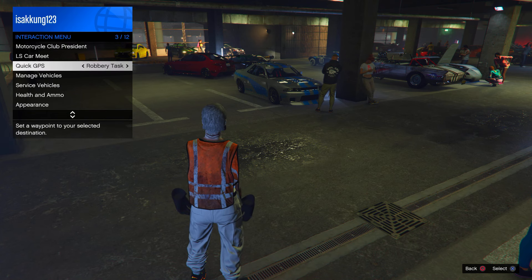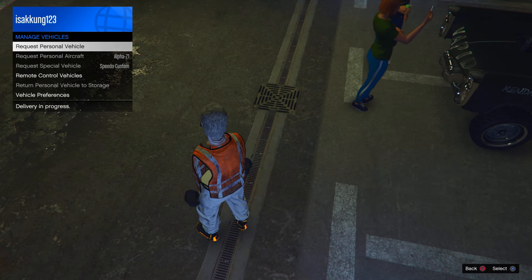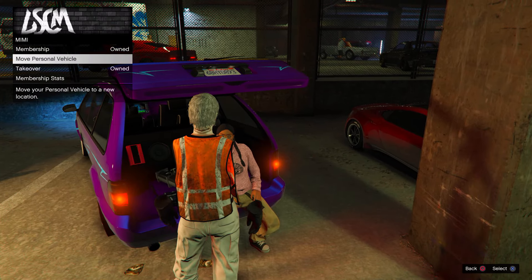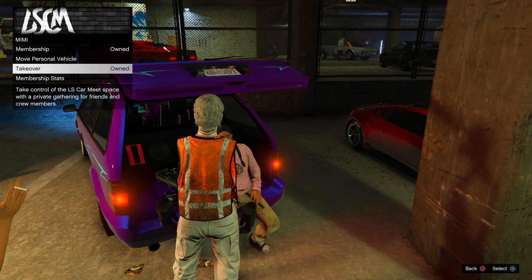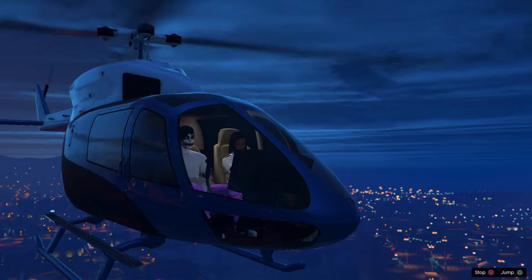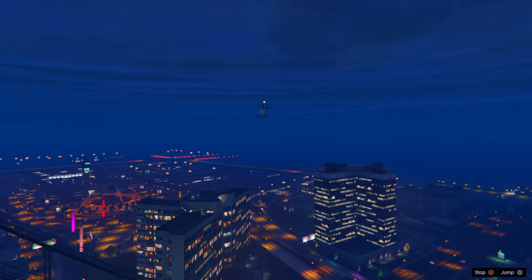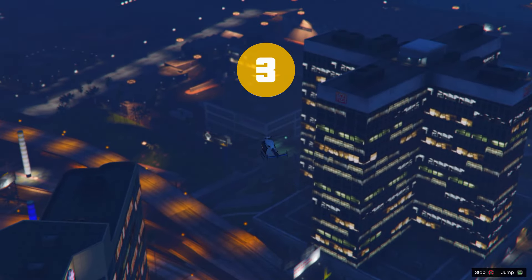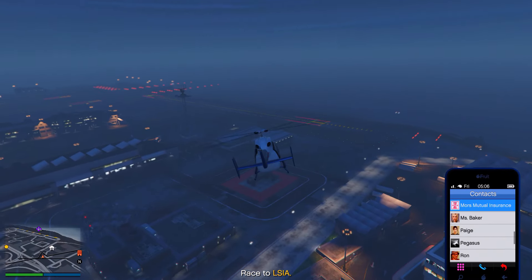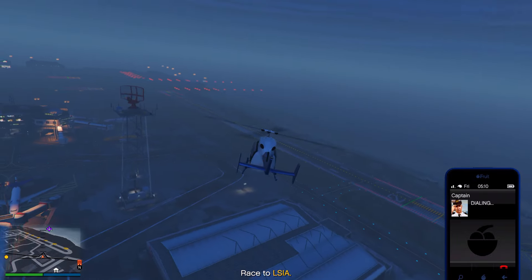Your friend needs to open the interaction menu and request his personal vehicle through the interaction menu. Then go over to Mimi, press right on the D-pad, and purchase a takeover — your friend needs at least $25,000. A sprint should then start on your screen. Once it starts, open your phone, call your captain, and hover over 'Request Personal Vehicle'.